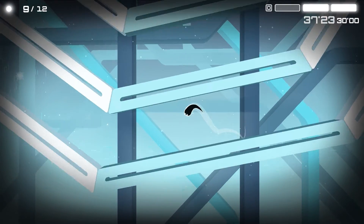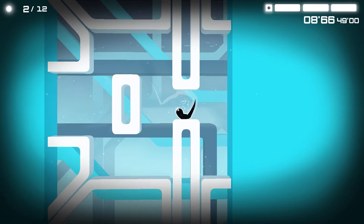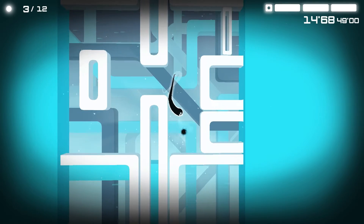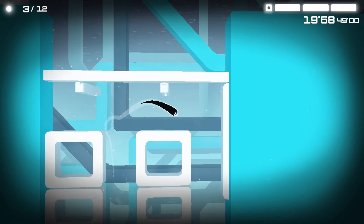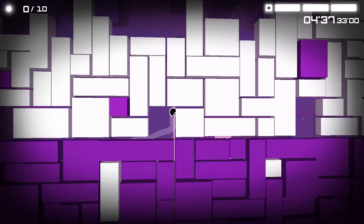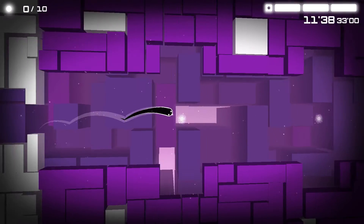One aspect which I like about this game is the use of colours. As a dark entity, one which is void of light so to speak, your character actually takes damage when moving into coloured surfaces. You start off with 3 points of health in each level, and touching a light coloured surface causes 1 point of damage. The darker coloured surfaces actually outright kill you, and should therefore be avoided at all costs. Collectibles in this game are motes of light, and these do actually restore your health as well.